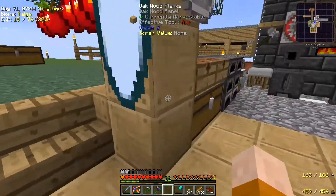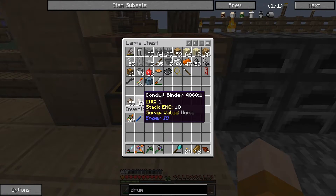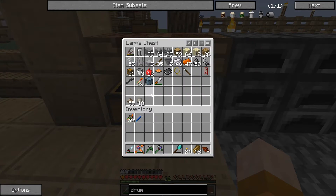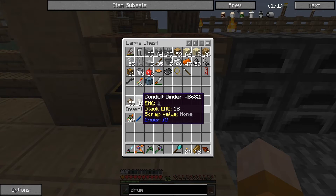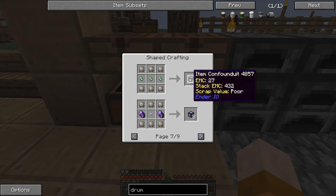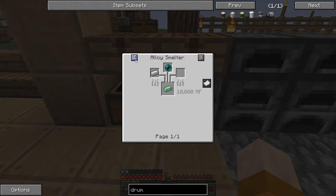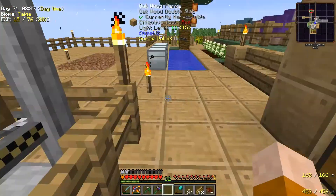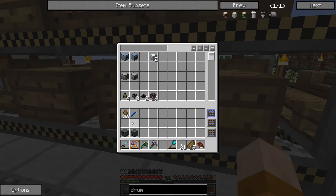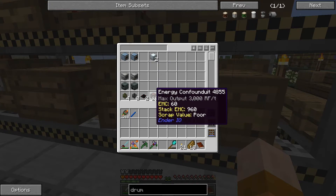What I started making is for EnderIO — a conduit binder, which is really easy: gravel, sand, and clay that we can get very easily. When you smelt that you get the conduit binder you can use for item conduits and lots of stuff. I also need pulsating ingots, so I crafted an alloy smelter already. We have an alloy smelter, a Sterling generator, and a bunch of pulverizers. I also made some energy conduits already.